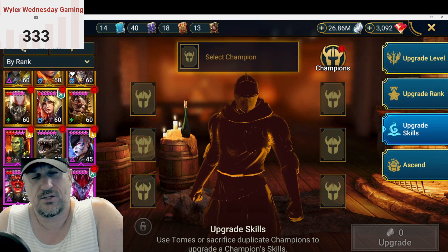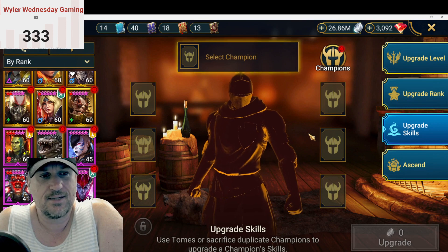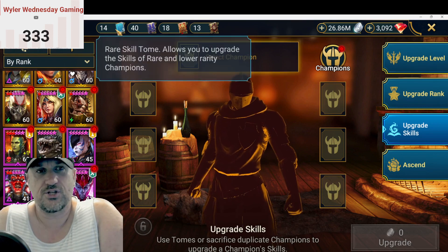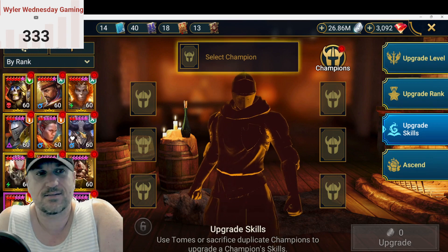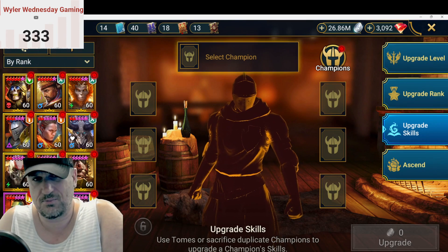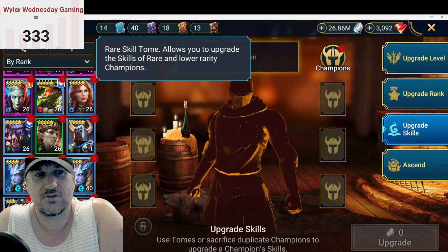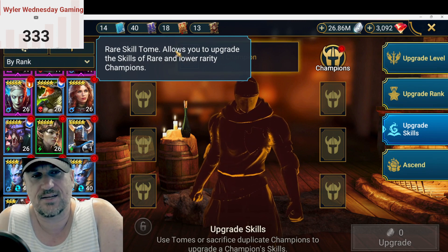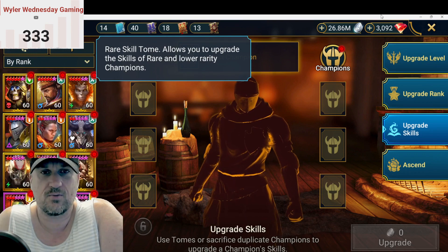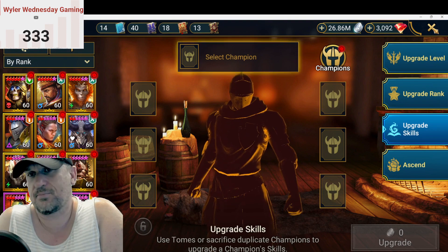Same thing goes with rare books. Once you get past the early game, you're not building a whole lot of rare champions other than something rare where you're trying to cheese some content. Once you get your Coldhearts booked up, maybe your Renegades — a few other useful champions — I don't really have a place for rare books. I could feed them into a random rare just to get points, but I usually save some for the rare occasion I might want to build a rare for some random cheese content.